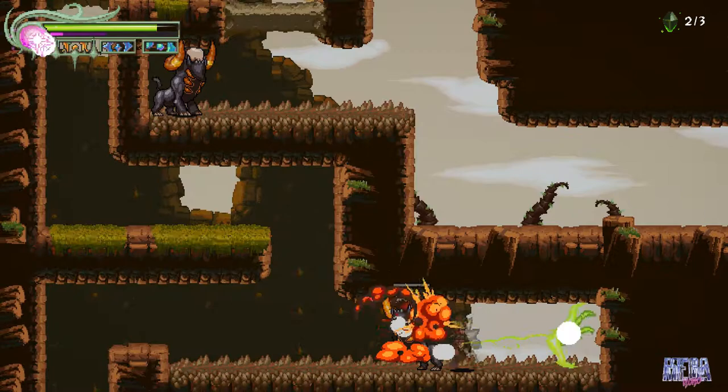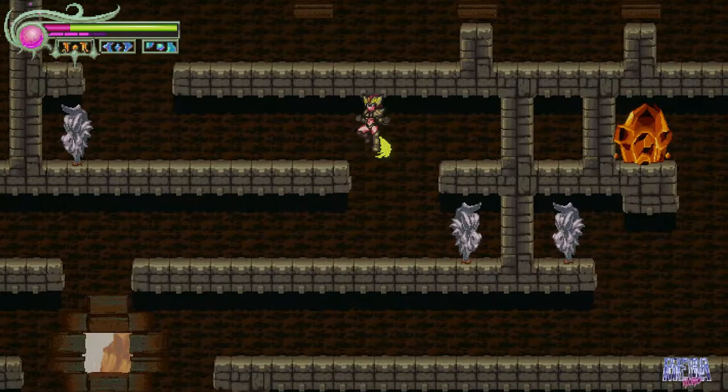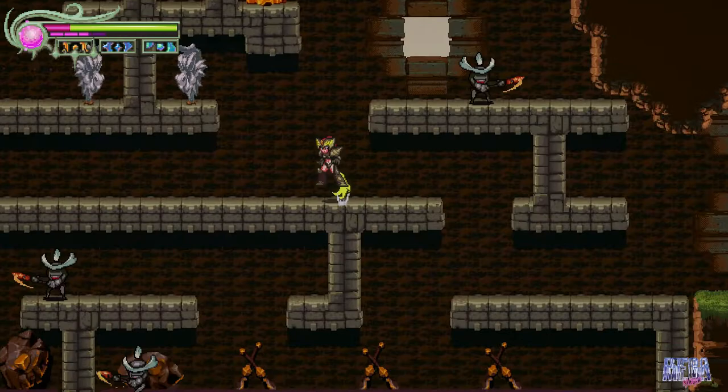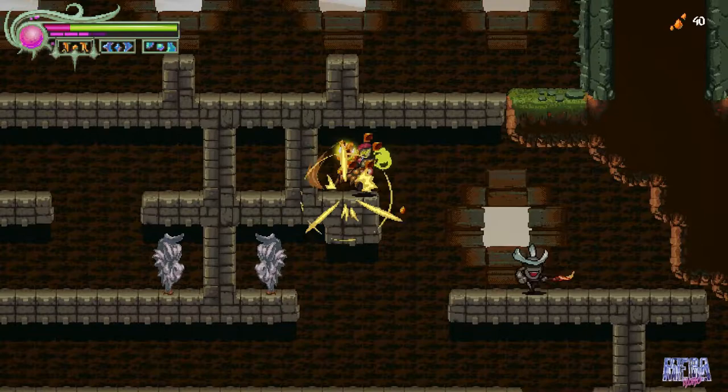This maze area houses the first moxie deposit and the final trial door. You can clearly see the moxie deposits — they're usually in clear sight, so I'll just show you where they are on the general level. If you go up into the upper area of the maze, you'll find your final trial door.